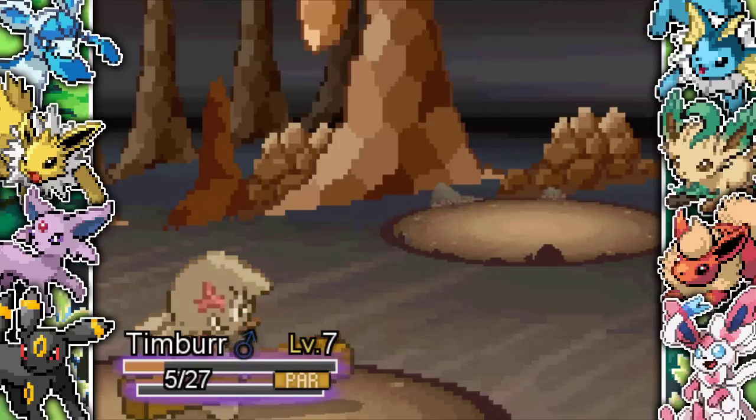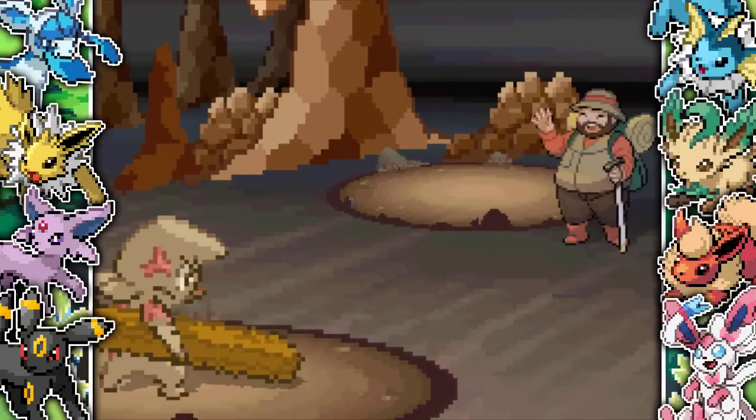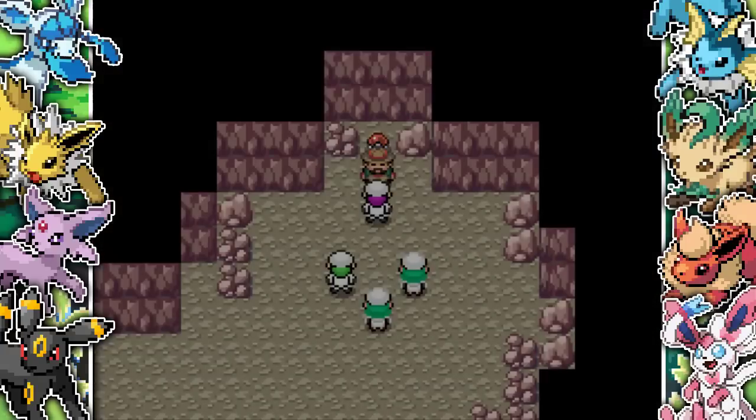He comes out with a Sandshrew and I do take it out, although I'm still paralyzed which wasn't great. We get Timbur to level 8. Timbur doesn't learn a fighting type move until level 12, which is really annoying — I didn't realize that until I'd already caught it. But we beat the hiker and he goes off.